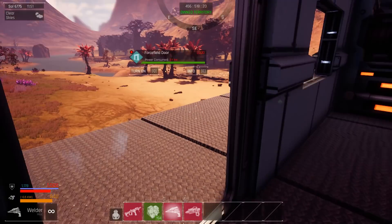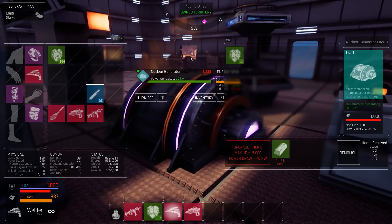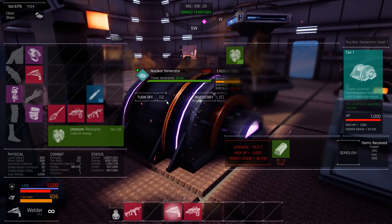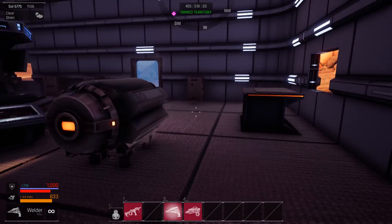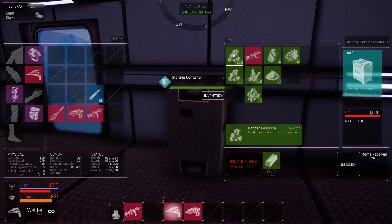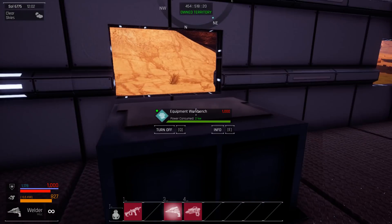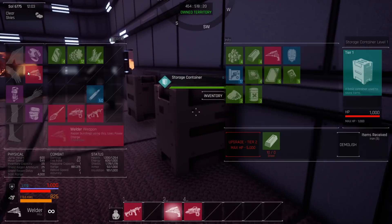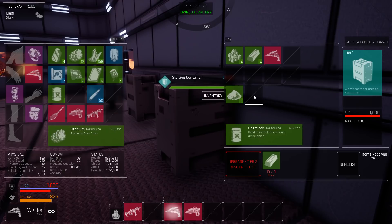Let's open this — I'll put like 200 uranium that I got from my mine over here so that one will keep running. I won't be taking much, just the essentials. I can keep the rifle, I don't care about copper, I'll take silver and titanium — just those high-tiered things that I might use later on.